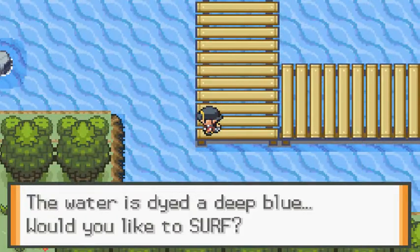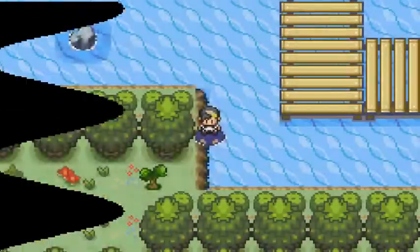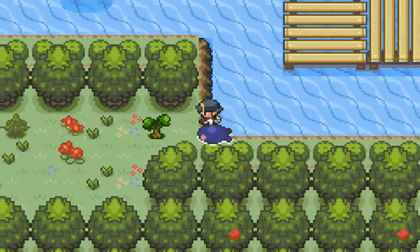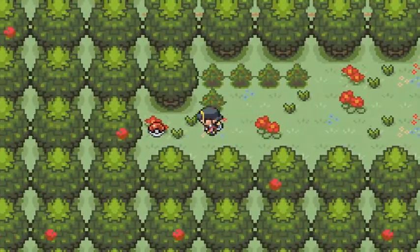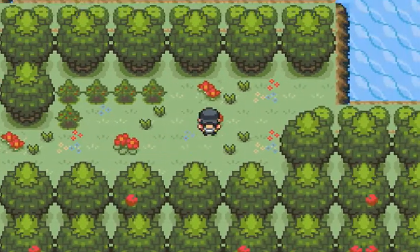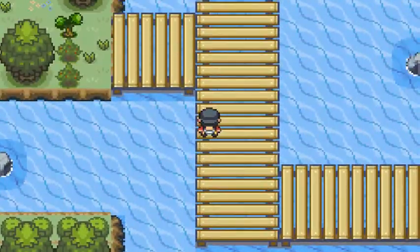I managed to teach Charizard its Wing Attack move that it should have learned at level 36. There's a Tentacool that wants to bother us, so I'm going to use Cut. And we found ourselves a Calcium — it's always good. Let's get back to the winning ways.